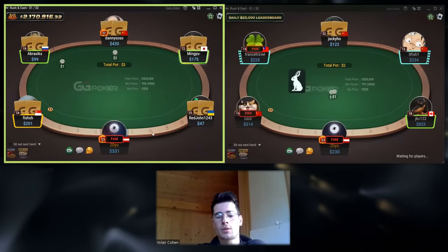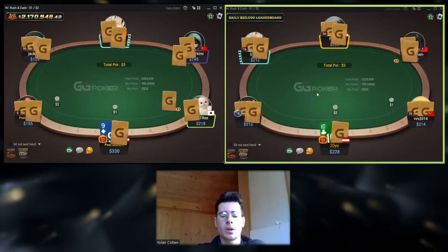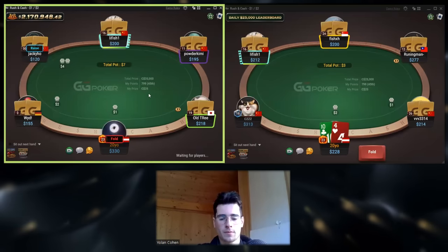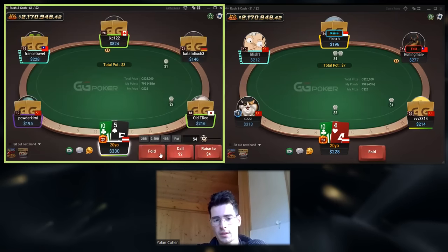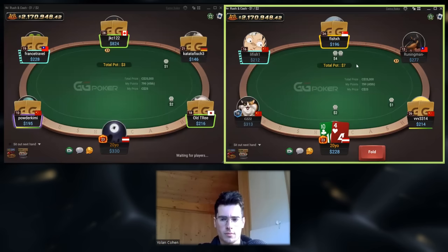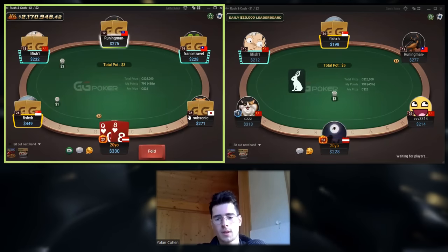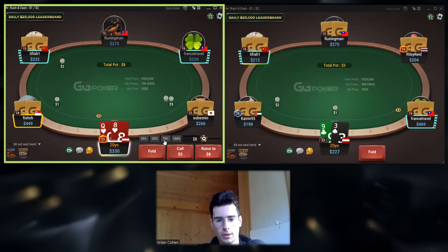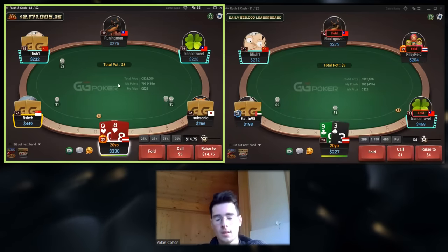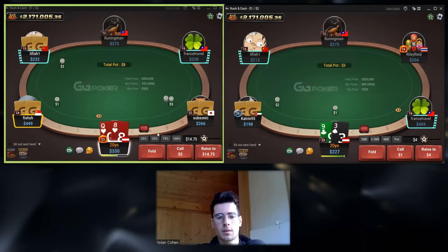I think a good way to also prevent yourself from giving money is just playing GTO. Everything I said is for like 1k plus. If you play lower stakes, you should just play a maximum exploitative strategy all the time. And if you see one guy is adapting, take a note on the guy and try to play more balanced. But otherwise you just focus on the people's weaknesses.